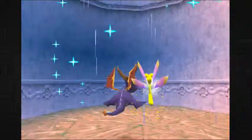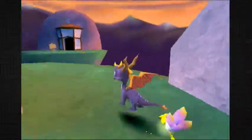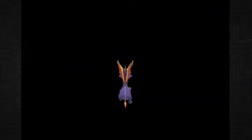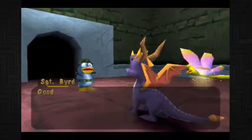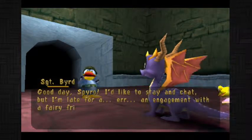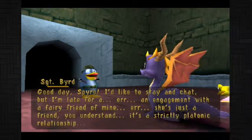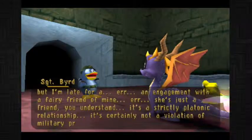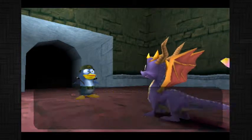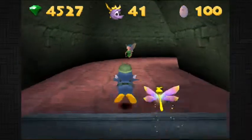Let's just go up here. Remember that Sergeant Bird door we saw? Here comes a fun little — I guess you could call it fun. Good day, Spyro. I'd like to stay and chat, but I'm late for an engagement with a fairy friend of mine. She's just a friend, do you understand? It's a strictly platonic relationship. It's certainly not a violation of military protocol whatsoever. Nothing suspicious around here. Carry on. Hey, cool — I have a hundred eggs!